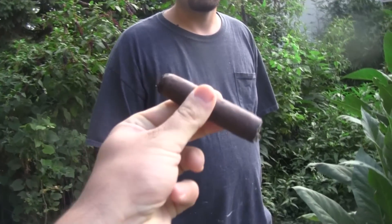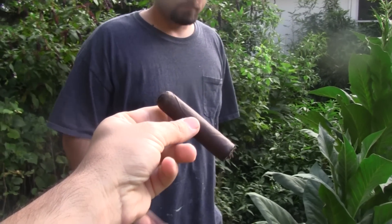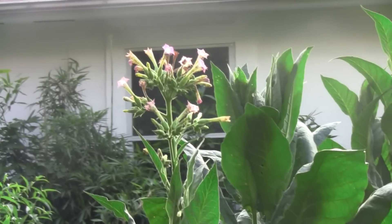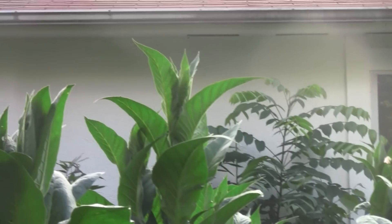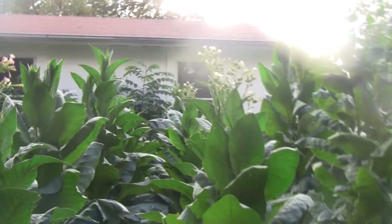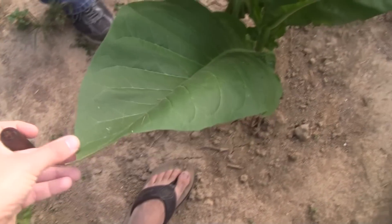We've got some cigars right here — this is a Rocky Patel Edge. Anyway, this is our main crop right here. Look at those leaves — they're big. If you were around here to take a look at them, they're nice and oily, and some of these leaves are quite long.